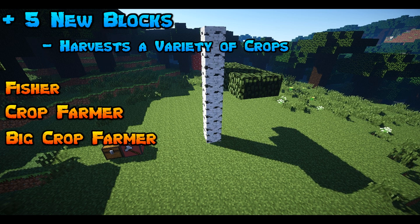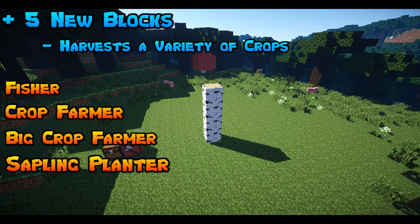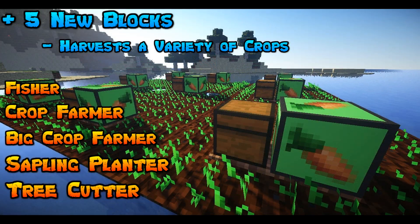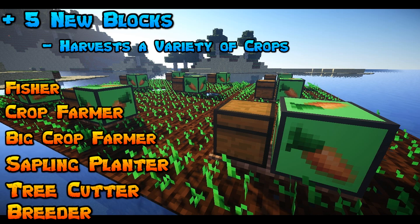There's the Big Crop Farmer, which grows and harvests all your pumpkins and melons. There's the Sapling Planner, that plants trees and saplings of any type. And there's the Tree Cutter, which can cut trees and collect the saplings and logs. And lastly, there's the Breeder, which feeds wheat, seeds, and whatever else animals need to breed for you.